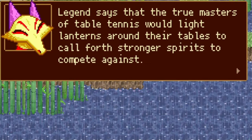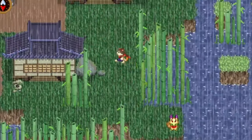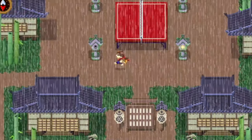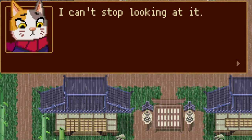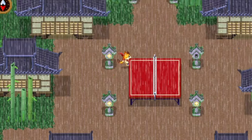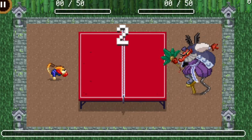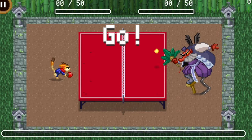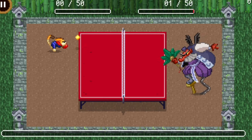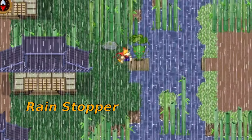Lighter of Lanterns: once in the bamboo village, head directly east and you'll find a yellow fox sitting on the edge of the map. They'll tell you that if you light the lanterns in the center of the town, a spirit will appear. Very easy — just talk to the four lanterns and they'll light up individually. Once you've completed this, you'll unlock a new gate to play the tennis game on medium difficulty, increasing from 30 points up to 50 points. Once you've unlocked the gate, you've got your trophy.